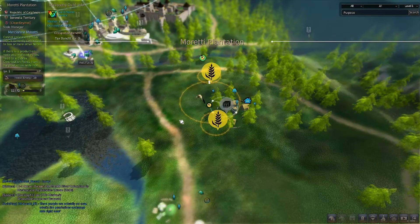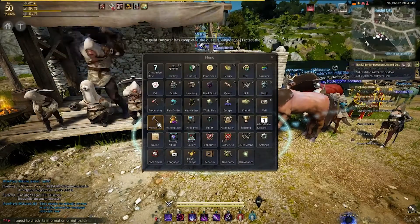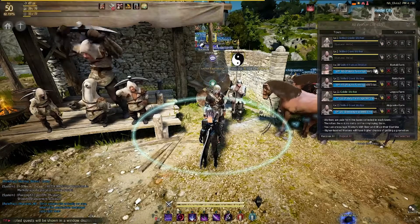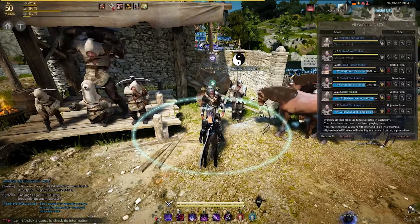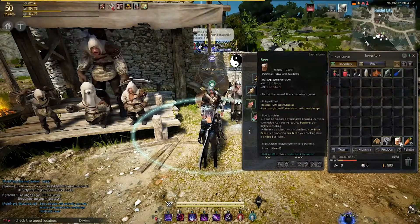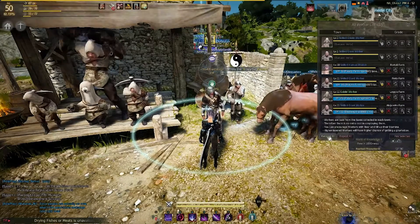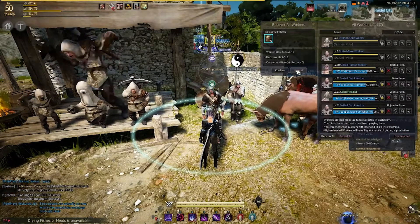Another important thing is the Worker List. While workers are out working they consume stamina, shown by a bar. As their stamina goes down you need items to restore it. In the beginning you won't have what's needed to craft beer — we'll cover that in the next video — so go to the Marketplace, find it using the NPC finder button, and buy around 50 to 100 beer. Right-click the beer and every few hours click Recover All. It'll tell you how many it uses, recovers their stamina, and you're done.